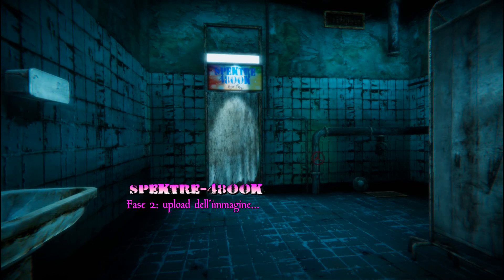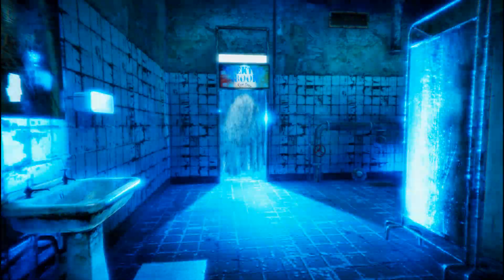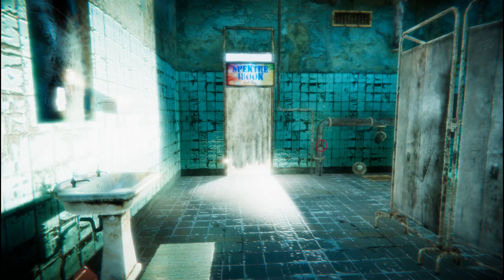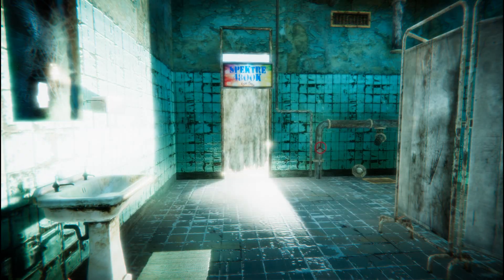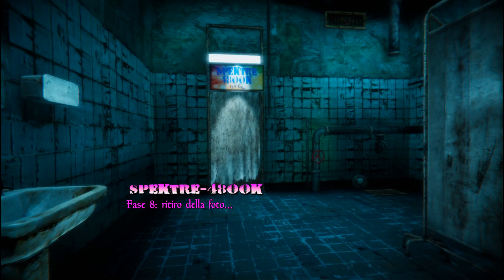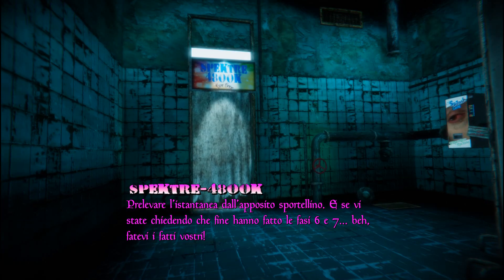Phase 2: Upload the picture. Phase 3: Development and post-processing. Phase 4: Fixing on photo paper. Phase 5: Quick drying. Phase 8: Picking up your picture — pick up your snapshot from the designated window. And if you're wondering what happened to Phases 6 and 7, well, mind your own business.